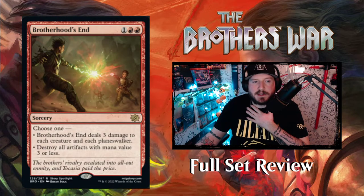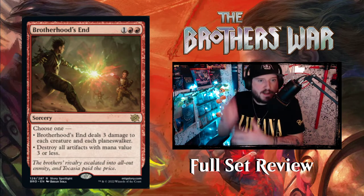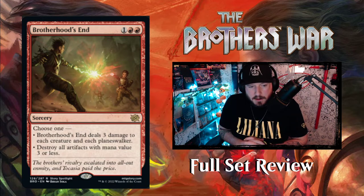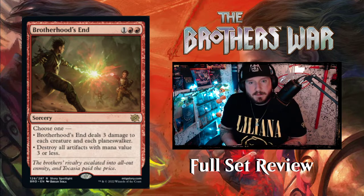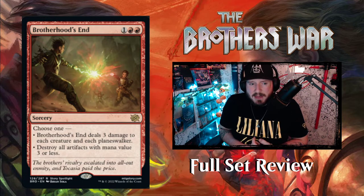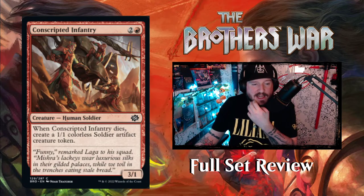Next up we've got Brotherhood's End — this is the start of the end where they start fighting each other. One red-red for a sorcery. Choose one: Brotherhood's End deals three damage to each creature and planeswalker — that's a lot of damage for three mana — or destroy all artifacts with mana value three or less. Oh my god. The only thing close to this in the last set was like seven mana. This is just three mana. Deal three damage to everything? That's going to be rough. That's going to get countered, I hope.